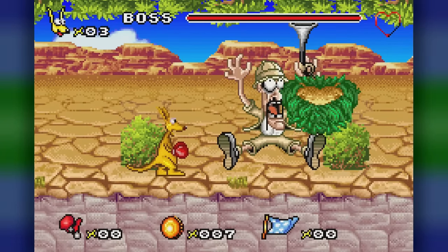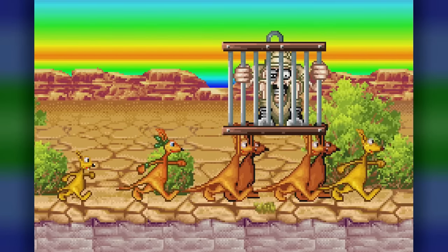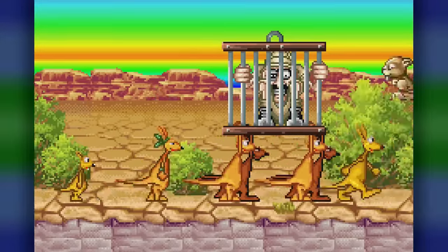But once you beat him, you get that ending — just like the console version. We've got the kangaroos walking down the beach, but it really drags on. It lasts like five minutes. We don't even get to see them reach the shore — it just cuts to the word 'end' on a gradient. Not even 'the end,' just 'end.' This game's a pile of poop.